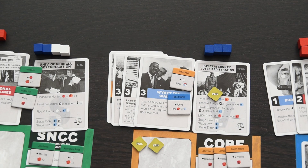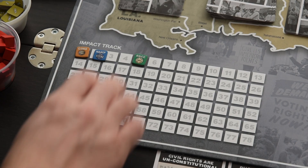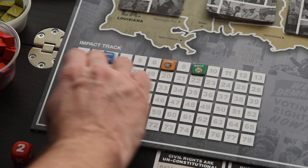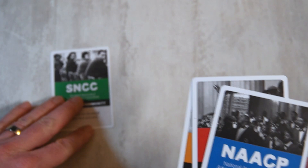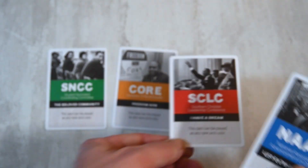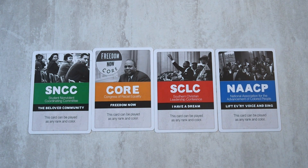Play continues until you've collectively hit your loss or victory conditions. If your team has managed to complete projects equal to the number of players plus one and you're playing competitively, look at the final score on the Impact Track to see which organization comes out on top — the org that's had the biggest impact on the Civil Rights Movement. It's really more engaging to play in competitive mode; it's the facet that makes the game so unique. It shows how complex the situation was with all these different organizations ultimately sharing the same goal but using different means to get there.